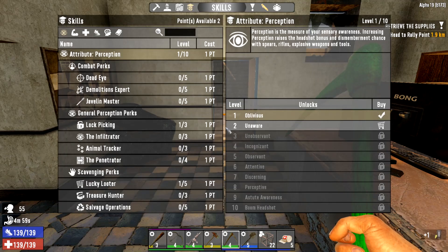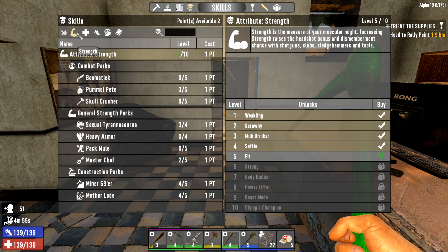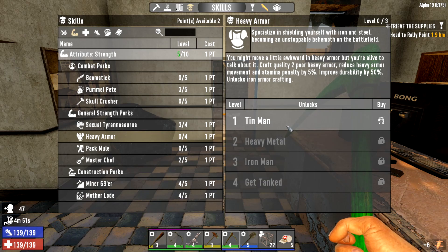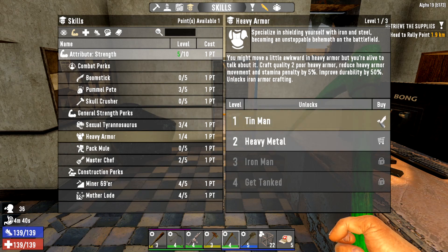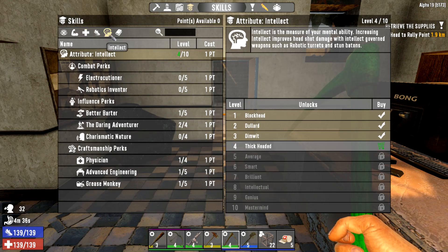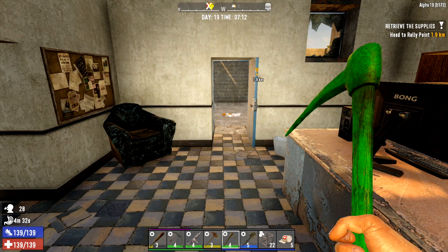Let's have a quick look at the skill points situation because I've got two skill points. I want to put one into heavy armor because I'm wearing all scrap armor, which is counted as heavy armor, and this reduces the stamina penalty. So I'm going to put both of my points in there. We've already put some points into Daring Adventure, which seems to be helping quite a bit.